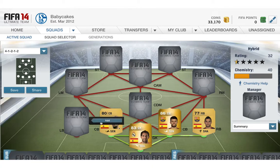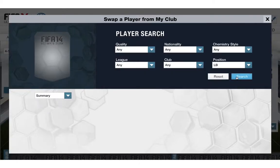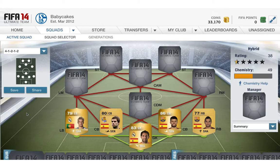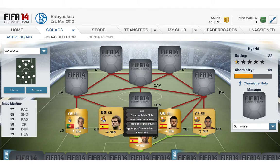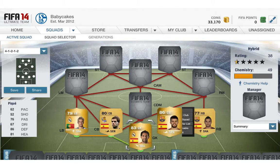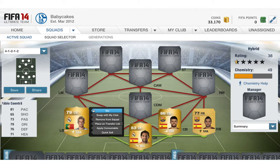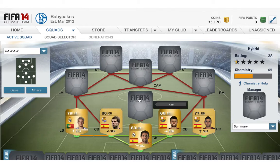Left back, we have Bobby O'Connor. I applied Shadow on him. By the way, for the central cards I applied heading and defending, and Shadow I think applies pace, dribbling and pace depending. I don't know — tell me in the comment section below.